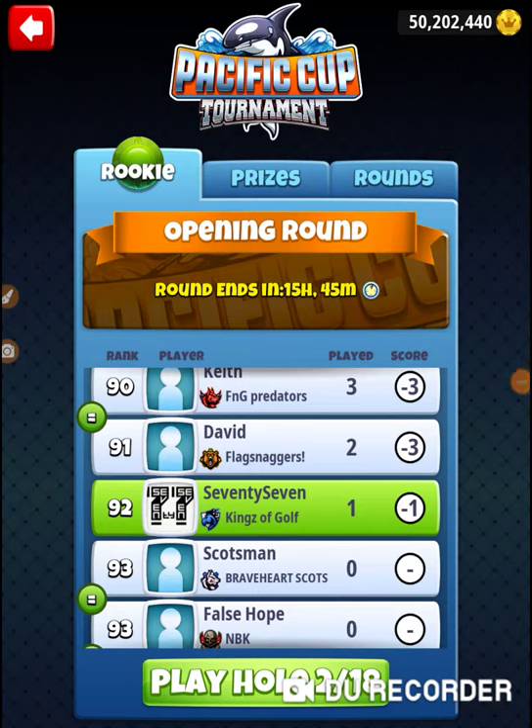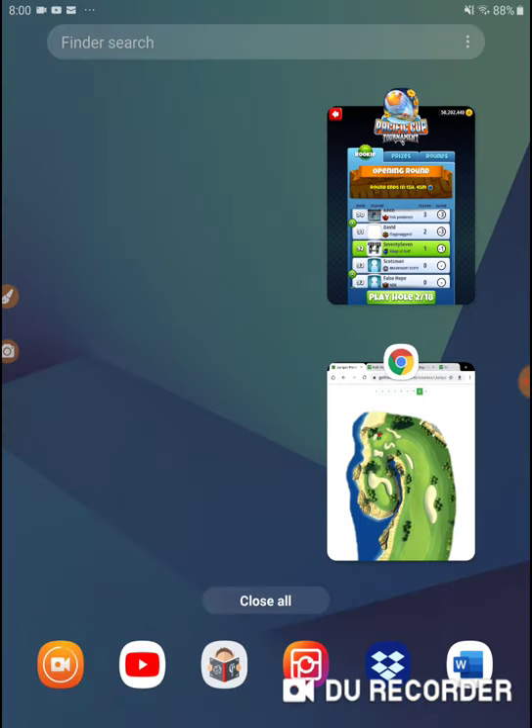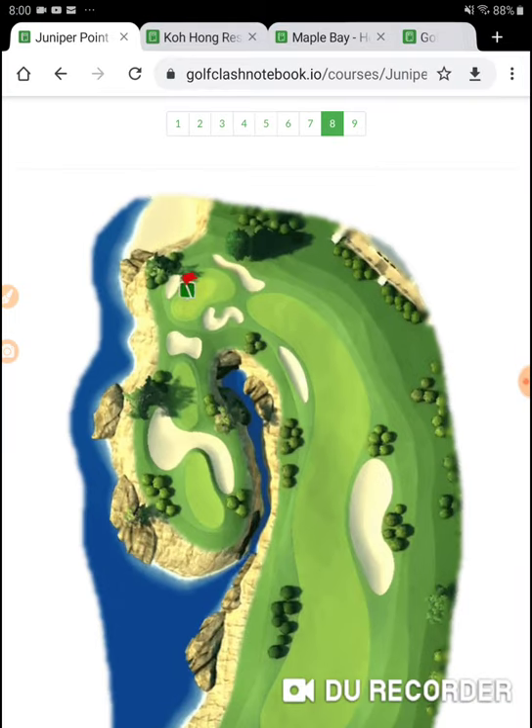Alright, I'm on hole number 2 of the Pacific Cup Tournament, in the opening round of the Rookie Division. Let's go to hole number 2. Let's go to Golf Class Notebook and check it out. We're on Kohang Resort, hole number 9.